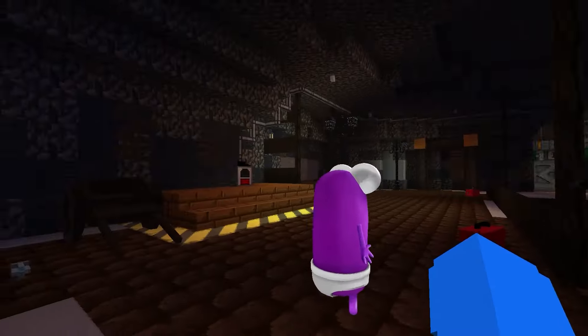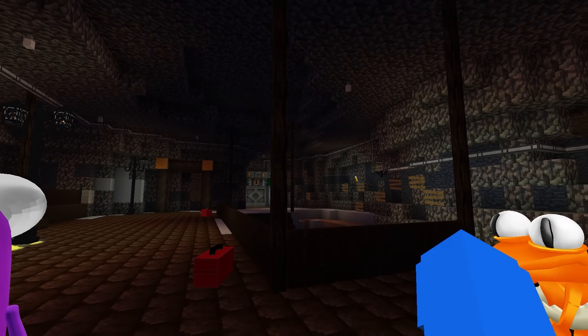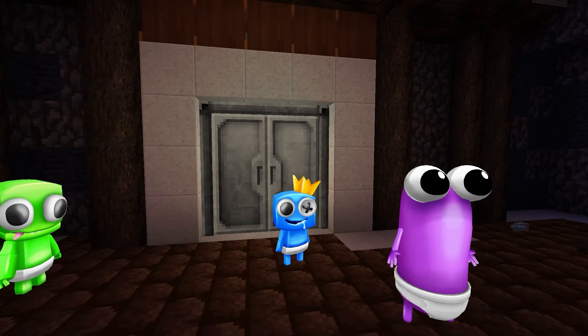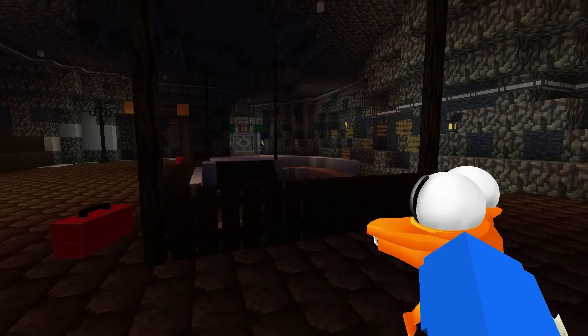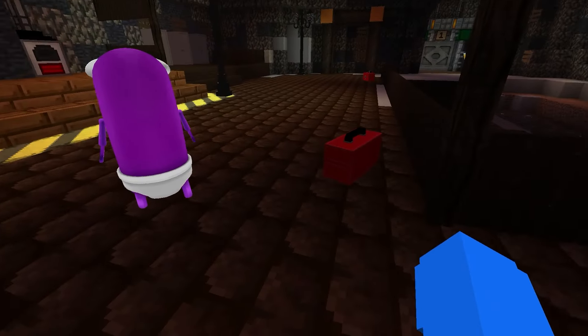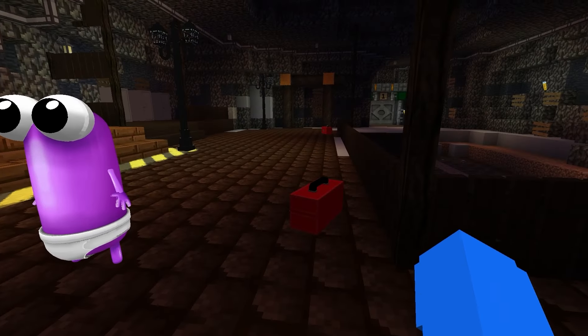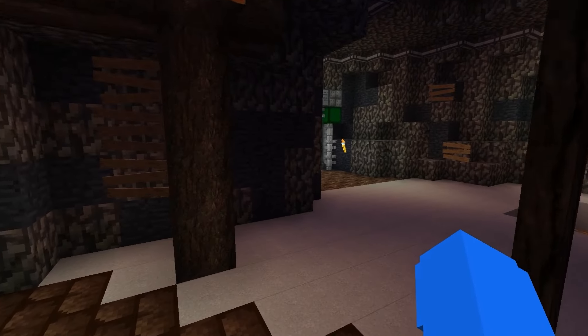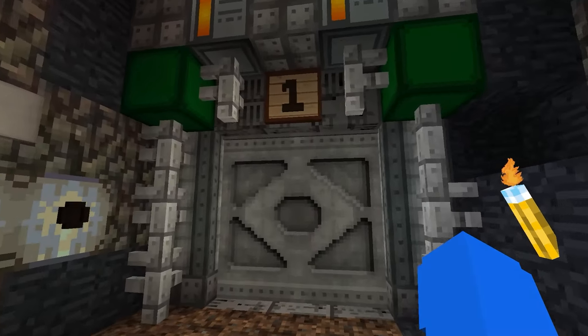Should I hit the emergency button? Wait, we gotta get this door open now. Goodbye guys, everybody pry the door open! Where are we? By the looks of it, we're at floor... No! We're at floor 2.